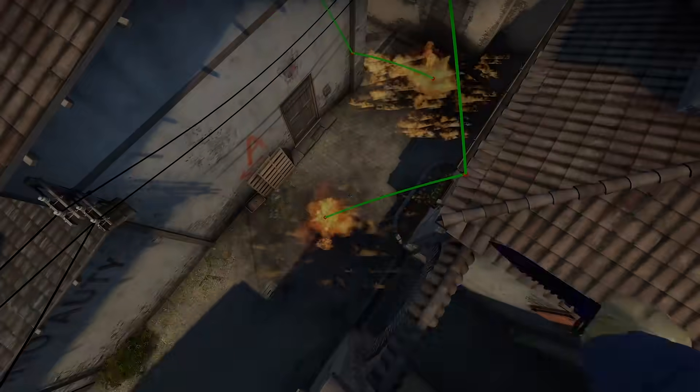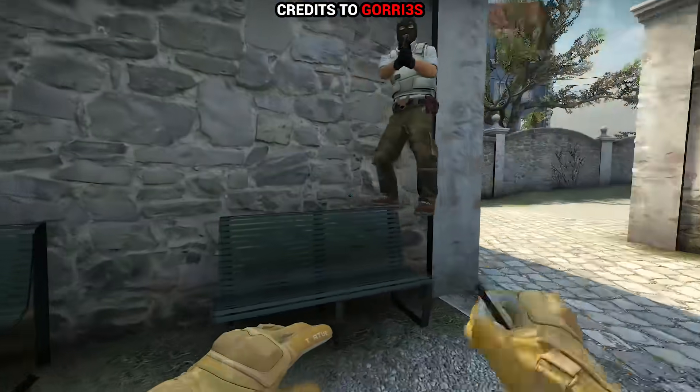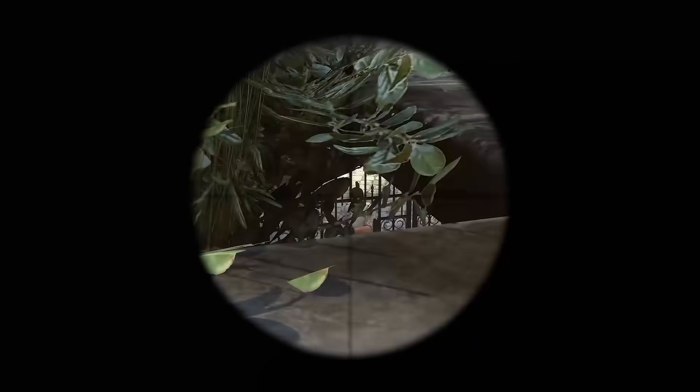Supergeneral. If anyone hides in this overpass long corner, then this situational boost could help you to spot them. You can't see over the wall even when you jump, but since this wall is a bit bugged, it's invisible from your end and you can easily see the corner area through the wall.